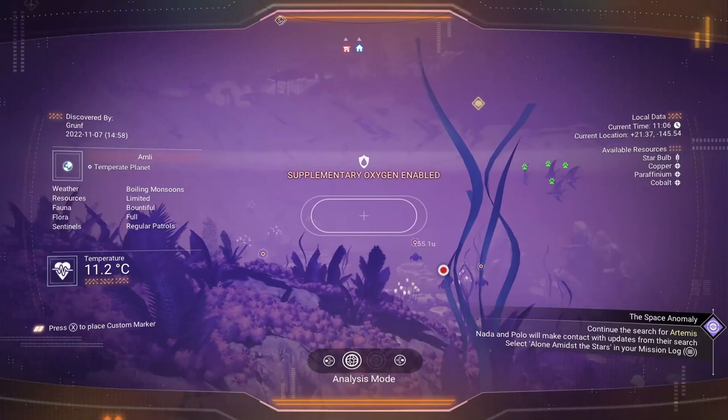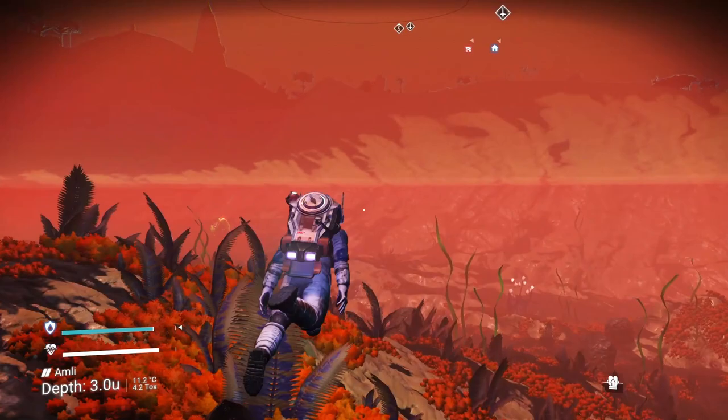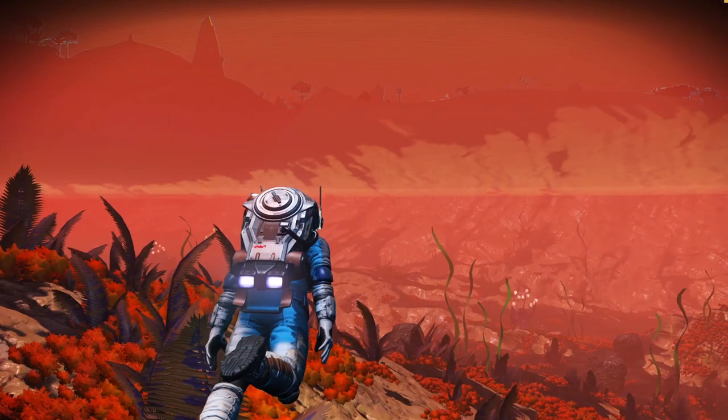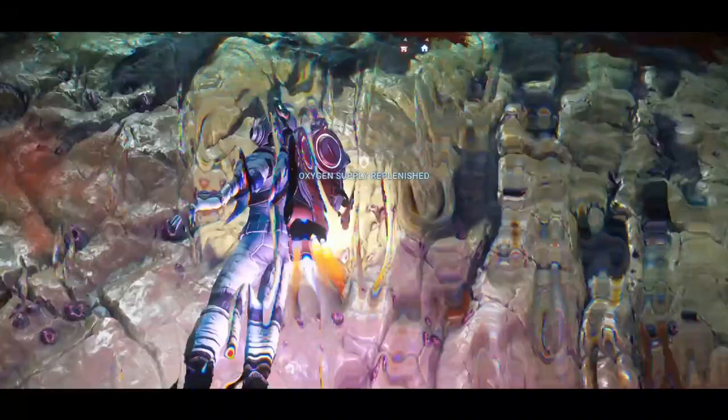There are some fish that we need to scan. Once we've scanned them, we have pretty much everything we need to submit. Now 11 out of 11 — we have discovered all species on this planet. Then you go into Discoveries, Fauna, and hold to register completion: 2,700 nanites. If that's not a hefty bonus for your initial purchasing needs, I don't know what is. You also get a nice journey milestone — in this case, I've discovered all species on two planets. That's a very easy way to get some early nanites.